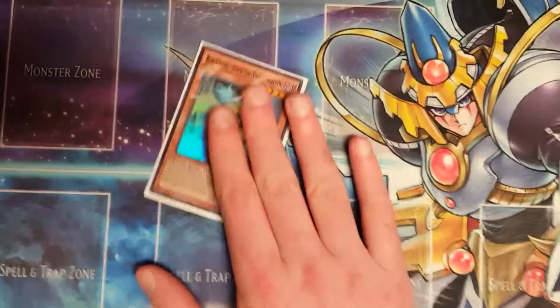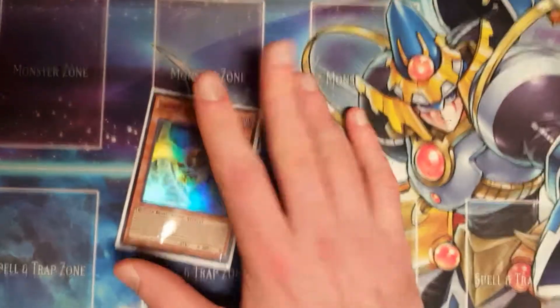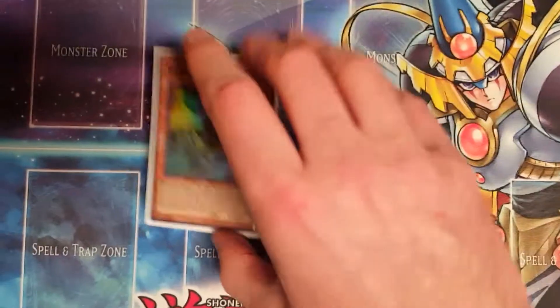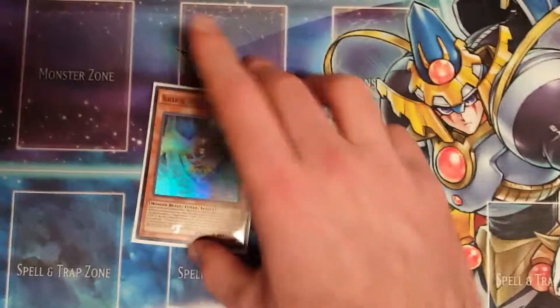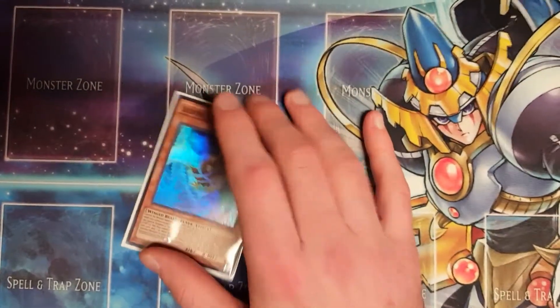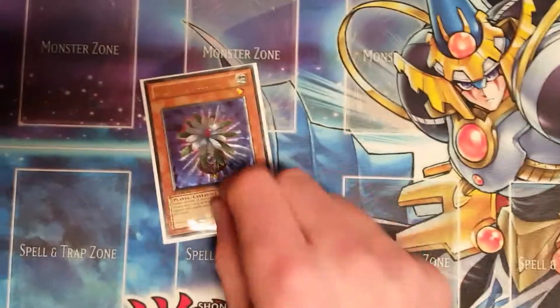One Blackwing Gofu — it's a link deck, Gofu is really good. Unfortunately it's at one now, which it doesn't deserve. As I said in my ban list reaction video, this should have gone to two if it was going to be hit at all, because it's really not that powerful at the moment — it's more of a rogue choice to get a link monster on the field.